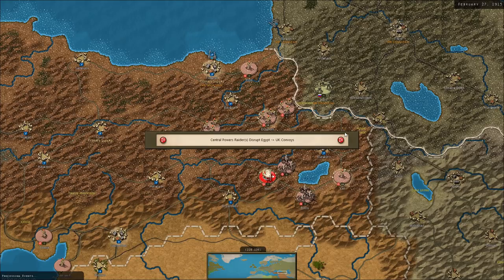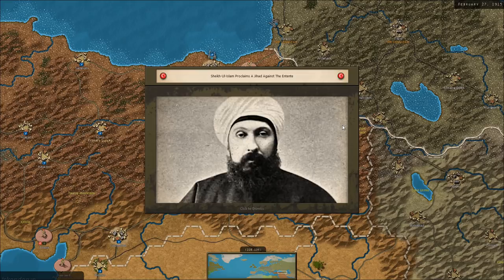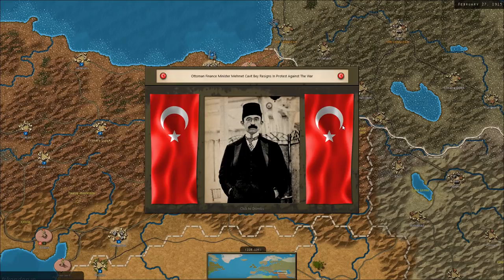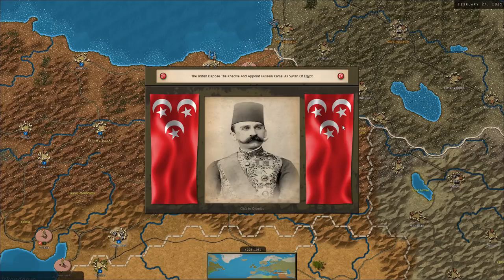I don't actually want the Netherlands to join the war on our side, so I'm happy with that result. Russian trade can no longer pass through the Dardanelles. Sheikh ul-Islam proclaims a jihad against the Entente. Ottoman Finance Minister Mehmet Kavit Bey resigns in protest against the war. The Khedive Abbas II of Egypt promises to help drive the British from Egypt — interesting. Did that historically happen? The British deposed the Khedive and appointed Hussein Kamel as Sultan of Egypt.